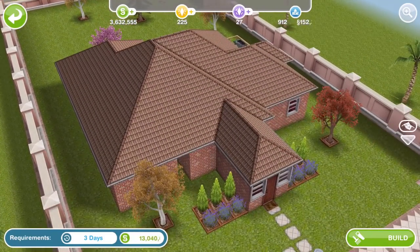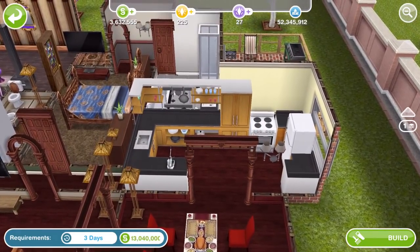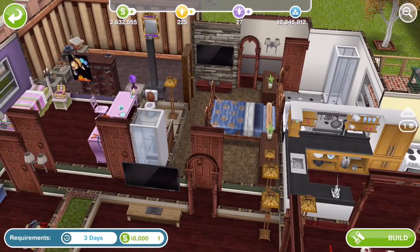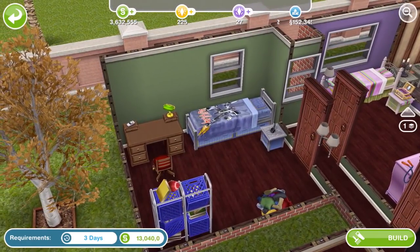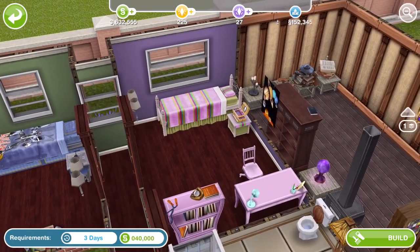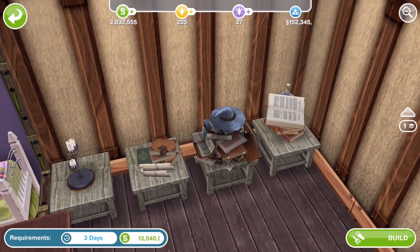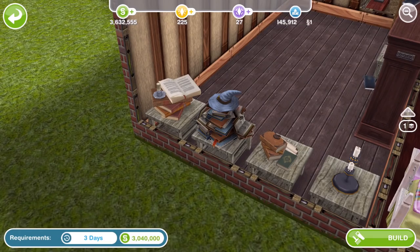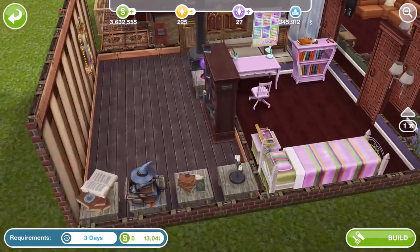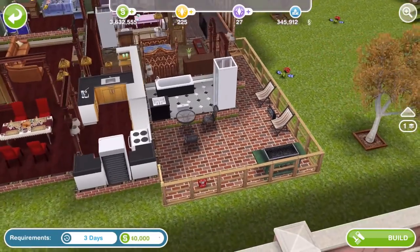This is the fourth house, again buildable on a standard sized lot — a one storey house. There's a little entrance way and it's got a Thanksgiving table, which is great if somebody hasn't got that. There's a nice long corridor, what looks like an LP desk, and some scrolls I've never seen before in the middle — I'm not sure what they're from, so let me know in the comments. There are also some candles, making it feel like a little wizard-y room. Outside there's a nice little area with a barbecue and seating.